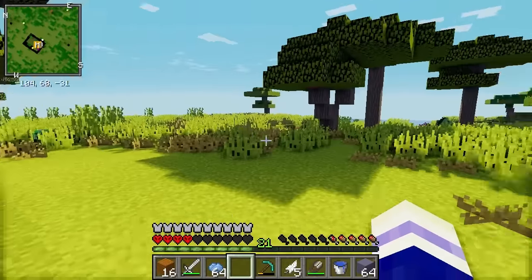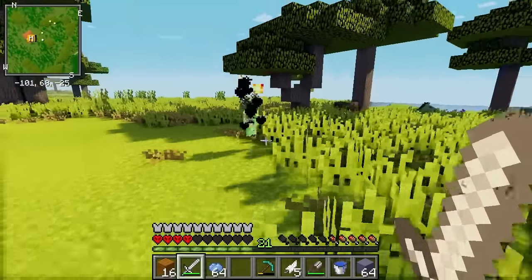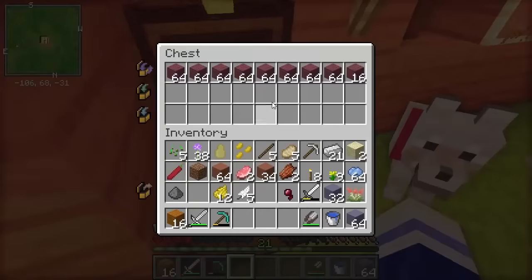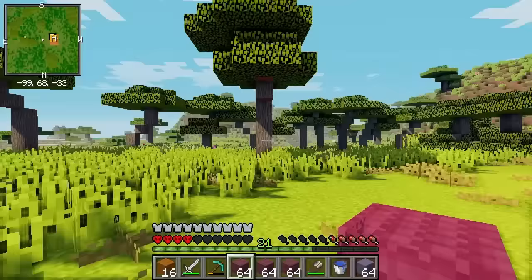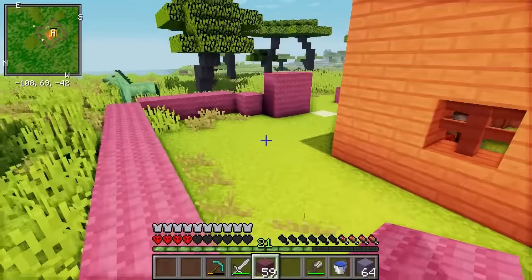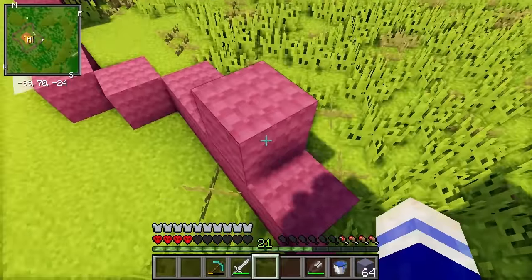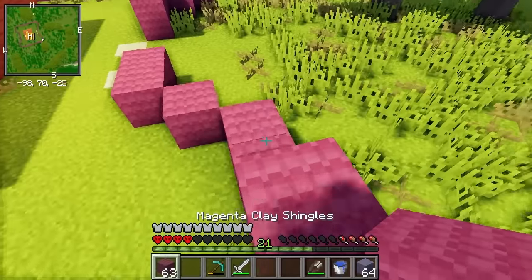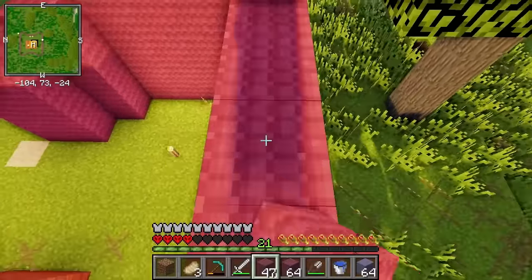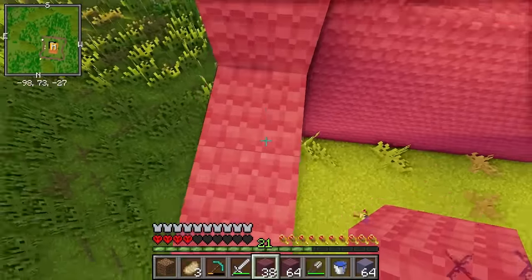Let's start building! Creeper — not near my house, you aren't going to blow it up. Let's grab my pink stuff and start constructing — it's going to look so cool! Here is the outline shape of the house, so we just need to start building it up to create the walls. I'm starting to realise I might not actually have enough clay, but we shall see. I'm getting really high up now — do you see why I said building a house is the most dangerous thing you can do in Minecraft? This is some risky business!